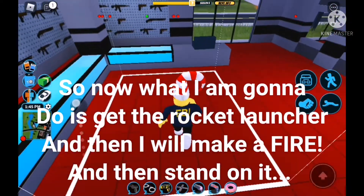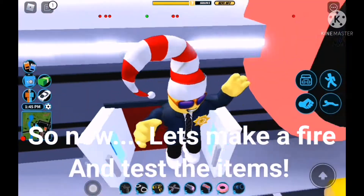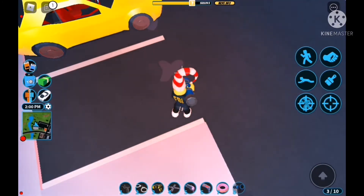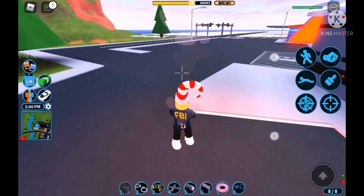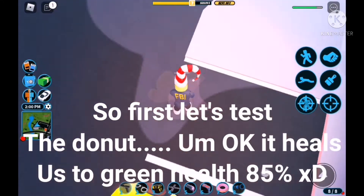Now what I'm gonna do is get a rocket launcher, make a fire, and then stand on it to test the items. So let's make a fire and first test the donut.